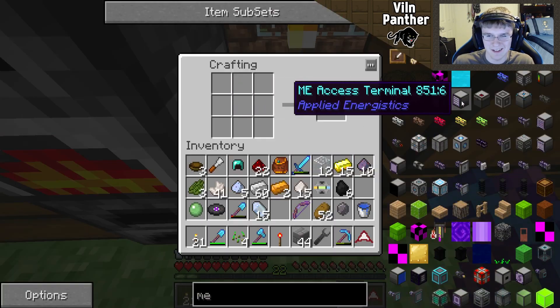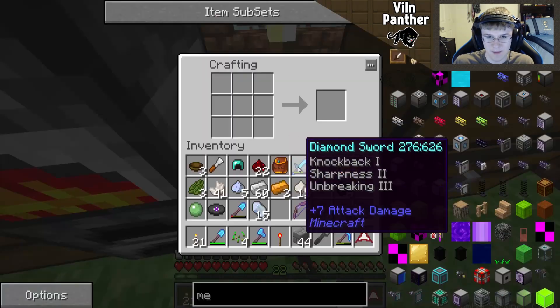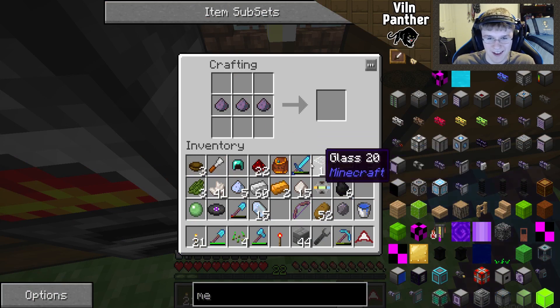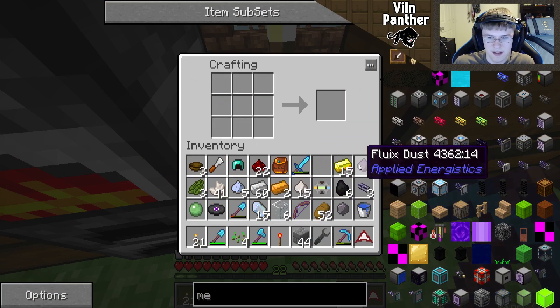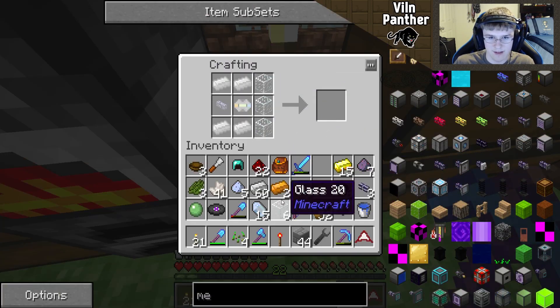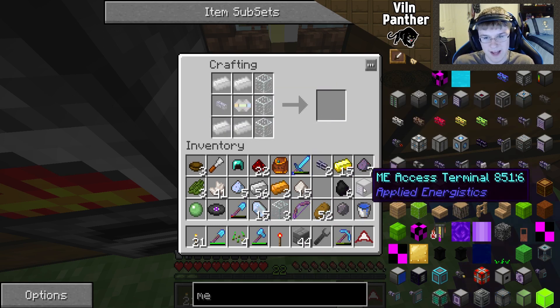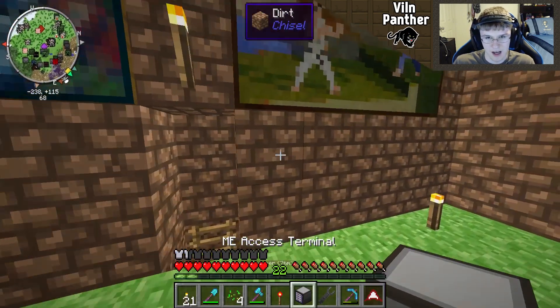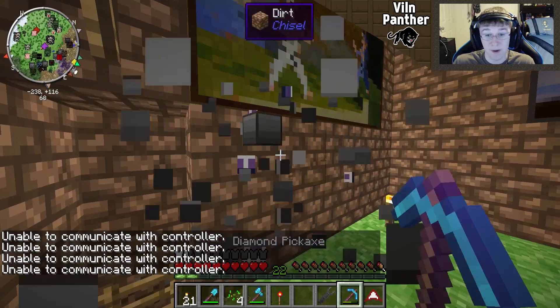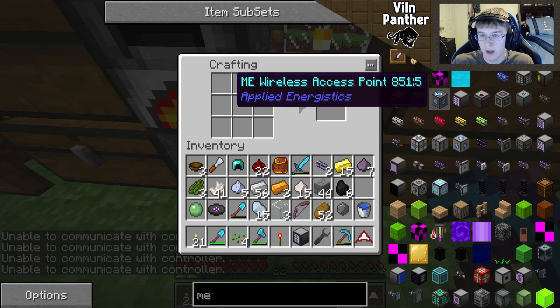It glitched out for a second and I was like — did I do something wrong? I thought it froze. But we had a bunch of glass so it's all good. Here we go — I think that's about it. Just the extra glass. Boom boom, put these here, that goes there — and there's the matrix! That is awesome, that's actually a really good one. I can't actually look at it unless it's powered but I think that's the one with the crafting table built into it.